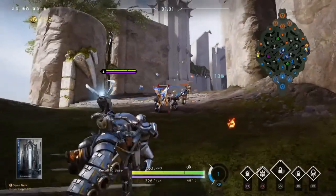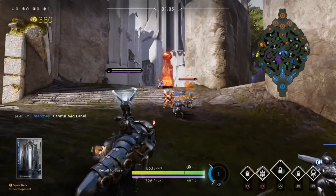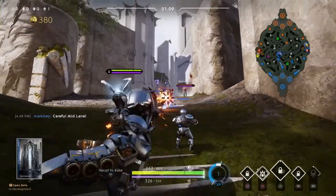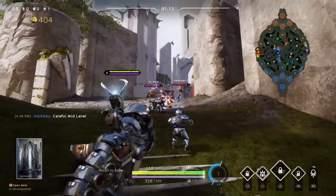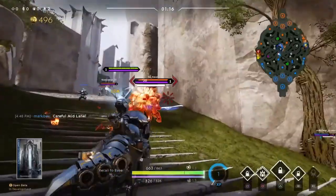Yo, what's going on guys? My name is Toons, welcome back to my channel. So in today's video, we'll be discussing how to play Iggy in the offlane in Paragon's new update V42. I'm going to show you guys all the early game cards you need to put on, all the best strategies, and everything an offlaner needs. So without further ado, let's start the show.